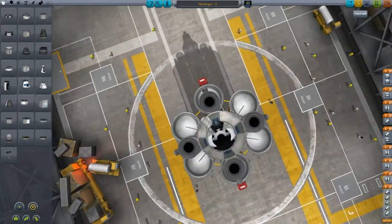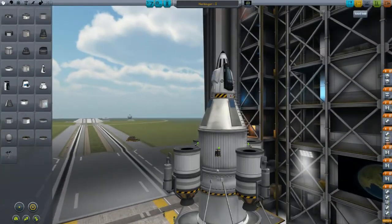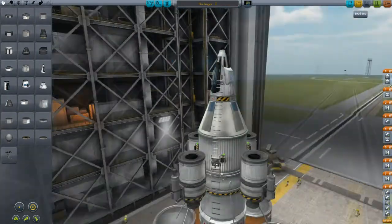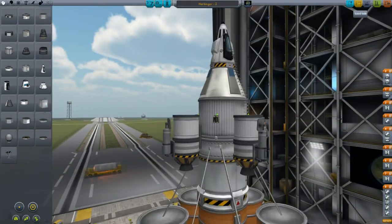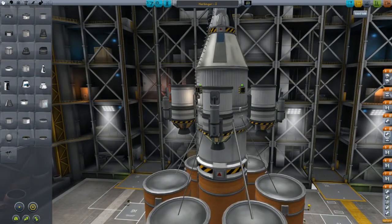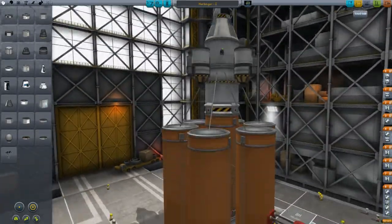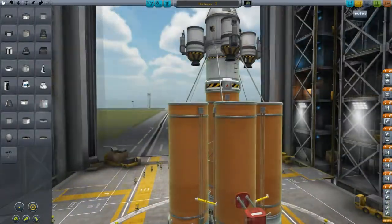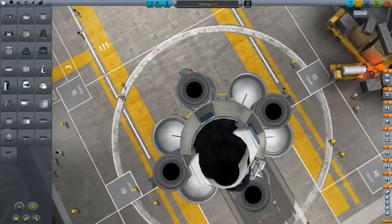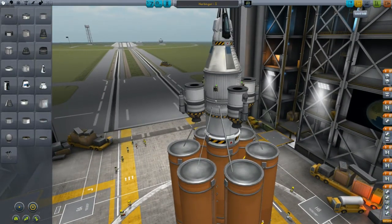This is the ship I built, Harbinger 1. I've got the spaceplane cockpit here - it has a really good view. There's one other pod that has a good view but it's heavier, so this one's lighter. It also has a slightly easier view with fewer bars in the window. I've got a wide stance for the landing section so it'll be a little more forgiving, because my landing skills are not always as good as they could be. And down here I've just got a ton of boosters - asparagus staging - just to make sure there's enough fuel.